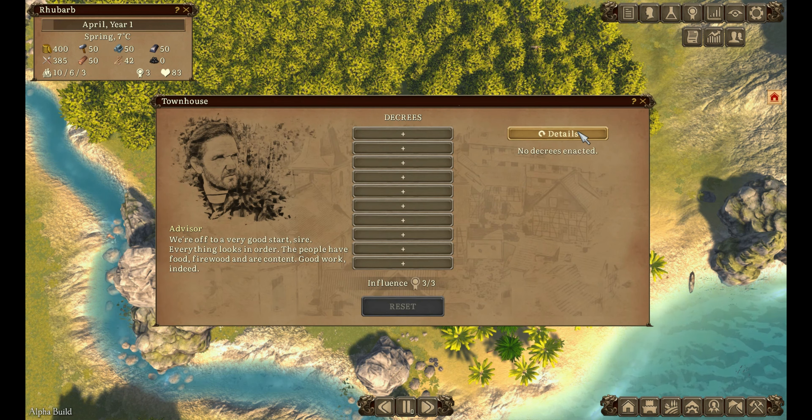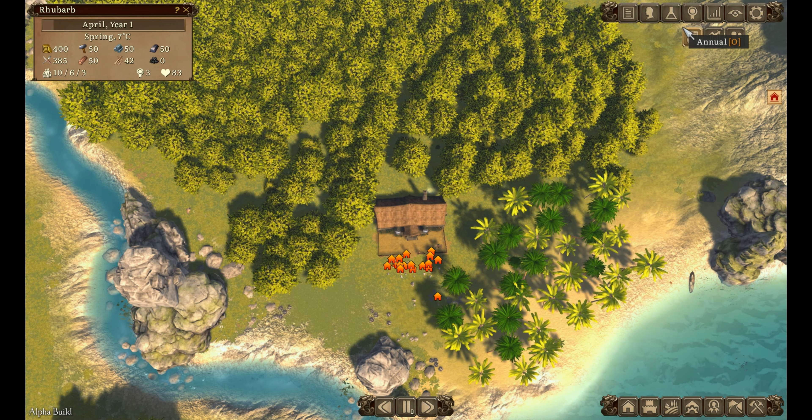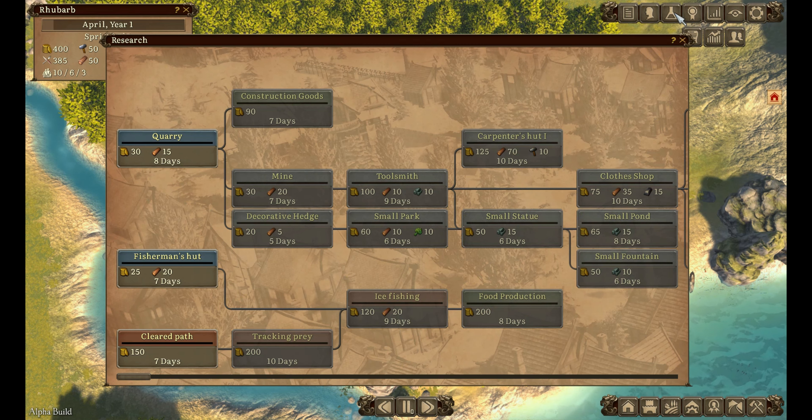There's a town hall panel with decrees and overview - no decrees enacted yet. Oh, is that an advisor? 'We're off to a good start, sire - everything looks in order. The people have food, firewood, and are content. Good work.' Really? I don't think they're that content - they just moaned about having no houses.